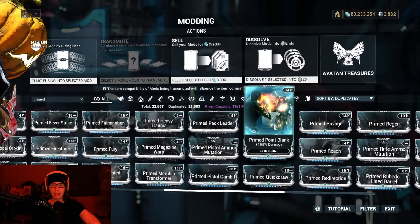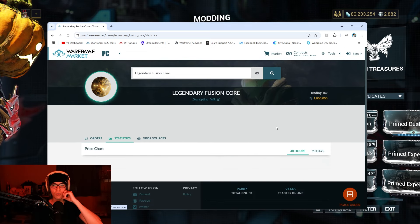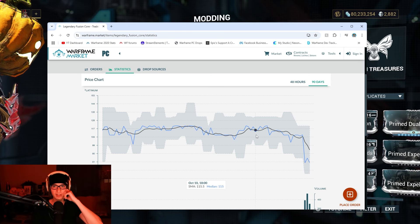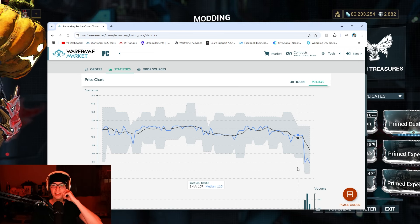If we check Warframe.Market, we can see that a lot of people have been trying to sell it and the price of Legendary Cores has dropped an absolute ton. They're called Legendary Fusion Cores on Warframe.Market. If you look at the historical pricing, it's gone down a ton because people were trying to sell them for 110, 115, 120-ish Platinum. Since everyone got a free one, it's just been nosediving — the volume has shot through the roof. Usually you'd have a median of 80-90, and then you have 300-400 being sold on the market.